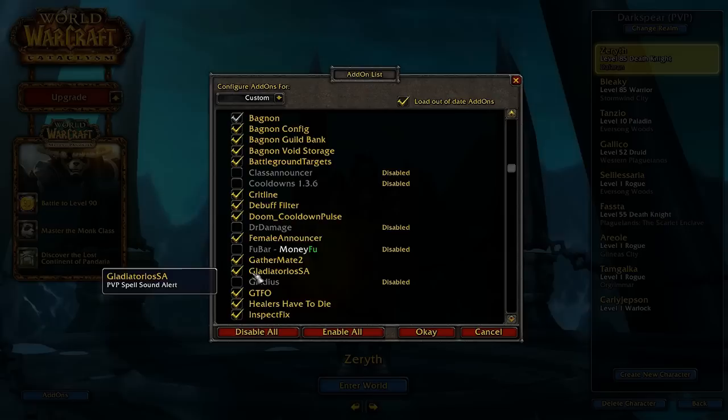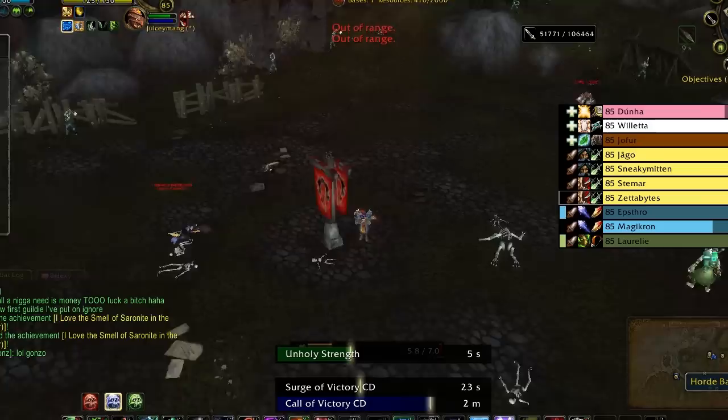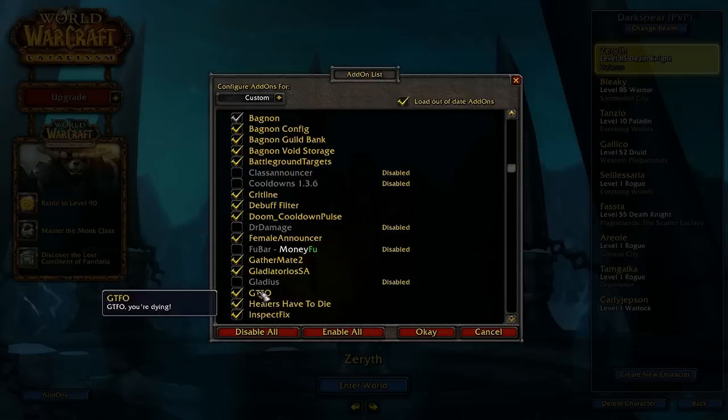This one is Gladiator LOS SA. This is the most overpowered add-on you can get to date, because it will tell you when an enemy uses a cooldown — like it'll say when a Death Knight pops AMS, or if a Paladin pops Wings or something like that. I guarantee you will love it. Get this one — it's my favorite add-on.